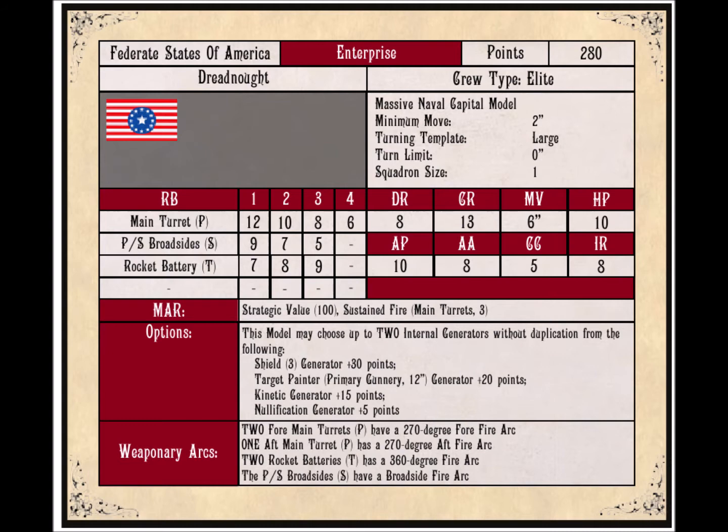This ship has a movement of 6 and 10 hull points, which is the HP. Assault points are 10 (AP). It has an AA factor — anti-aircraft — of 8, so if any small flyers come in for a torpedo run or dive bomb, it has 8 anti-aircraft guns. It has a CC of 5, which is your countermeasures for taking out torpedoes. And the IR rating — your RAM rating — is 8, so if you have a collision between two ships, you roll 8 dice to see if you do damage.